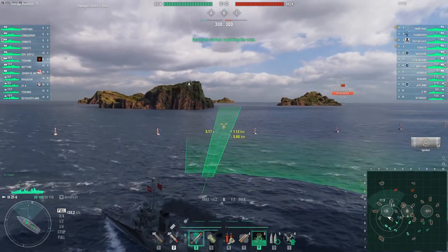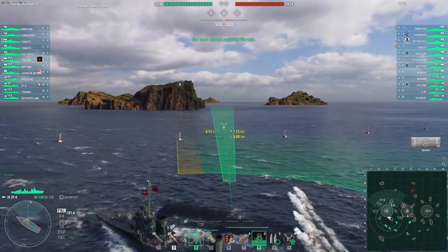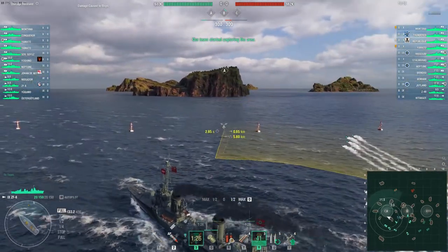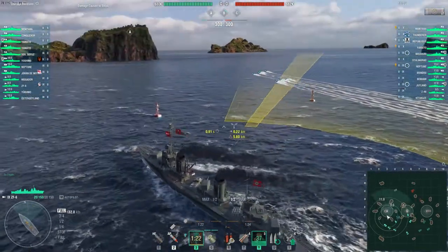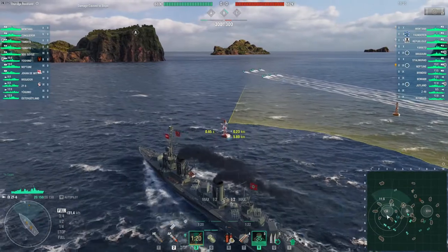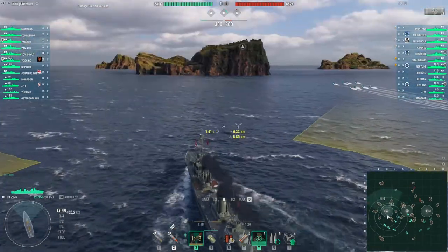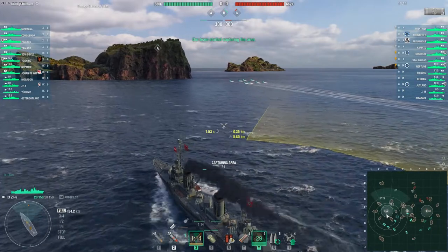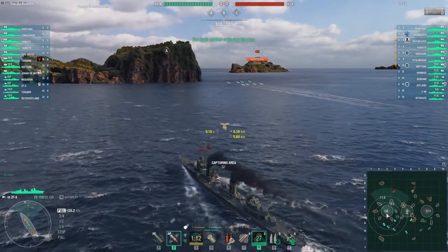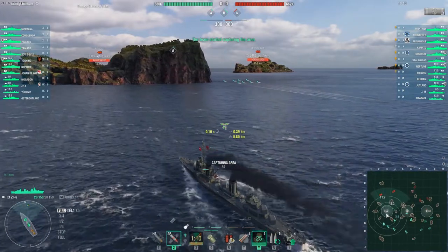I'm kidding — I'm a carrier player and I can't wait for the submarines. We're going to shoot off a couple of torpedoes. Bear in mind, these are Mogador torpedoes — pretty powerful and really fast, 79 knots. They're quite short though — only 8 kilometers in range. Those torpedoes and 5.8 concealment. We're going to try to cap this one.